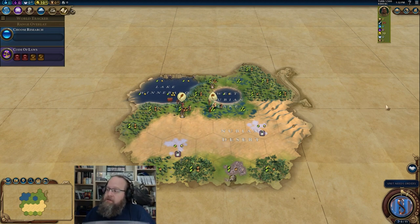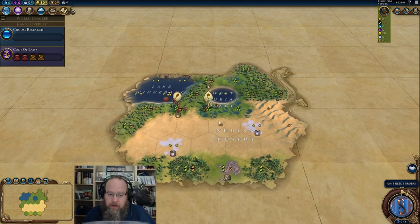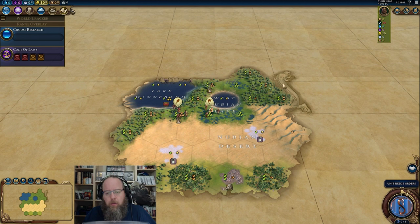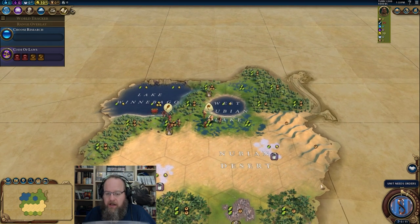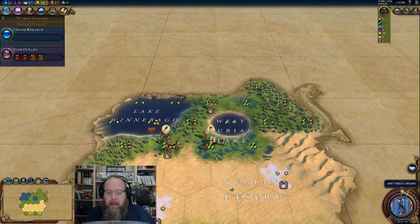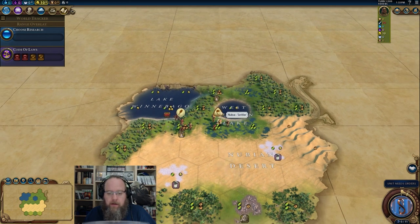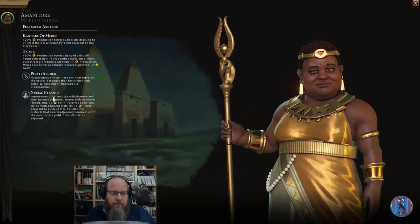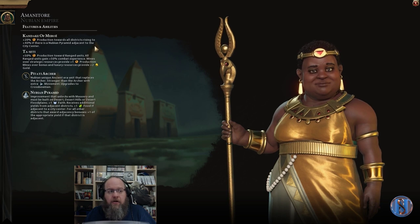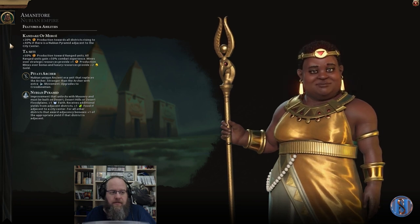We're going to do so with Nubia — Borderline said so. I haven't played Nubia in quite a while, it'll be a lot of fun. In about three or four rolls, we got this roll, which is pretty good for a Nubia game. There are lots of dead tiles, but we have some pretty good tiles to the north and down this way. We'll be able to do our Nubian things with the Nubian Pyramid, which gives an extra 20% for a total of 40% production towards districts. We'll be able to put all our districts grouped up out in the desert there as well.